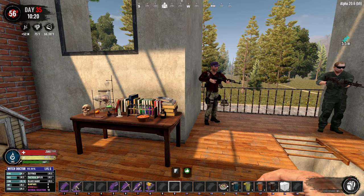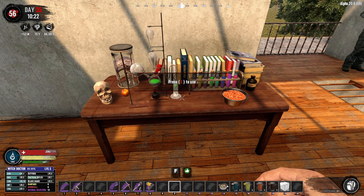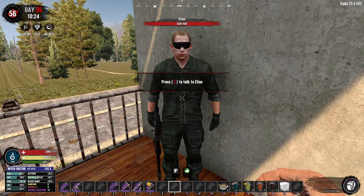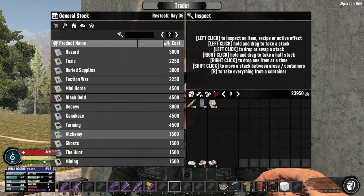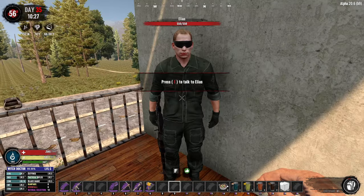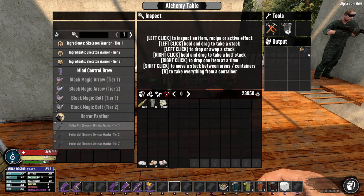Let's talk about the Witch Doctor's followers and the use of the Alchemy Table. If you're a Witch Doctor and you haven't crafted this Alchemy Table, make sure to go see your trainer. This isn't the Witch Doctor trainer, but it doesn't really matter because each one of them has the Alchemy mission, which is very easy to do. You just do this mission, craft the table, and then you have access to all of these recipes.